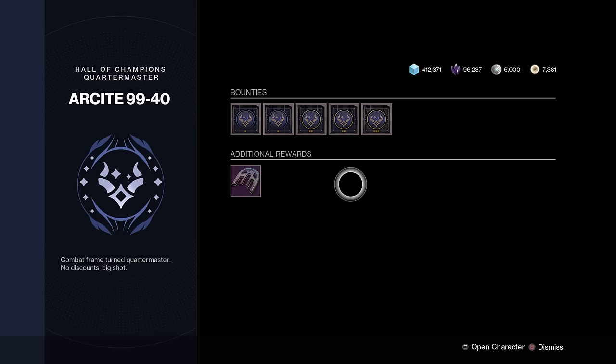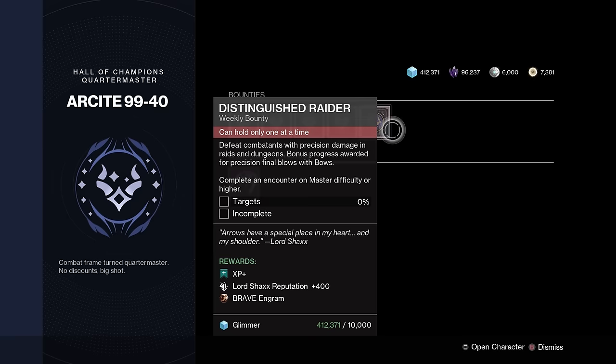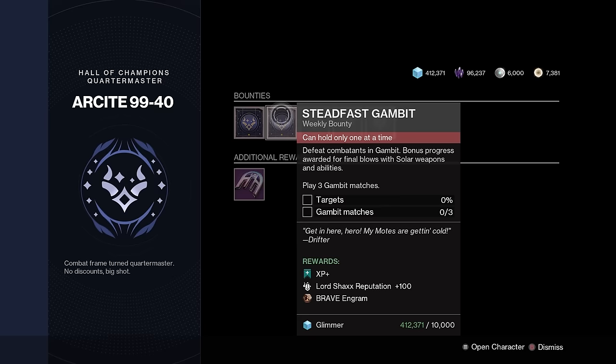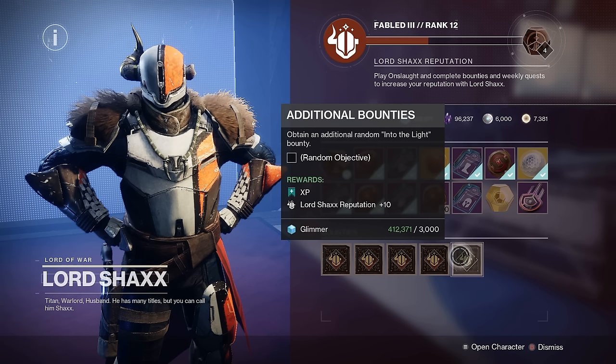The first tip to getting a ton of Shaxx XP is pretty obvious: the Atheon site bounties are huge — some of them give you 400 XP and you only have to complete one encounter of a dungeon. I did all of these solo and they were super easy, and these are per character, so make sure you do all of them on all three characters. I skipped the Gambit one because no amount of Gambit games is worth Shaxx reputation. Then obviously do your main Shaxx bounties — they're worth 25 — but the repeatable ones are also very good and you'll want to pick those up for the farm.